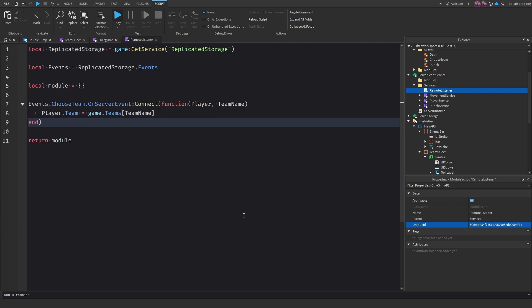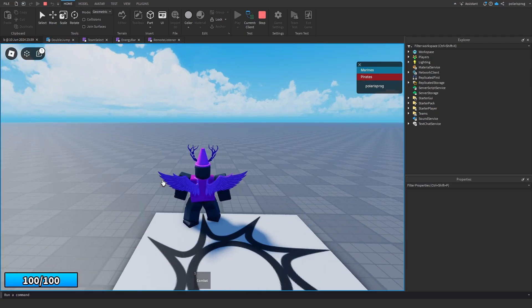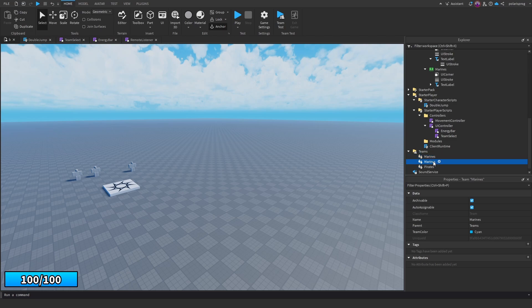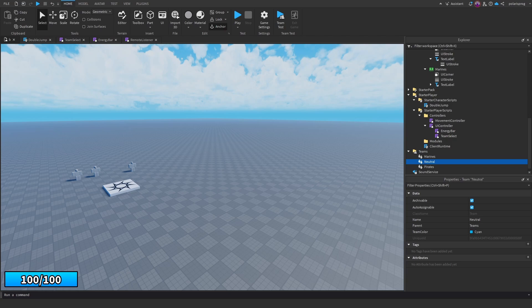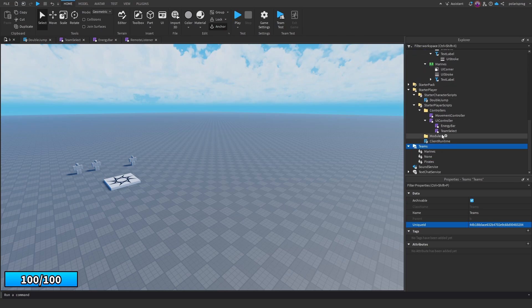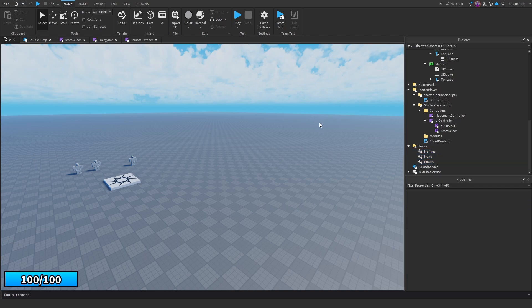Play the game to test. It loads, I was in Marines by default, I choose Pirates and now I'm in Pirates — it works. To set the default team to neutral, add another Team called 'None', set its color to white. Then in the Teams settings, turn off auto-assignable for Marines and Pirates, and set auto-assignable to None only. Now when you play, no team is auto-assigned.